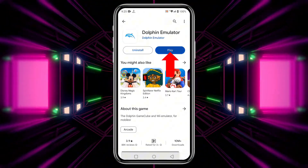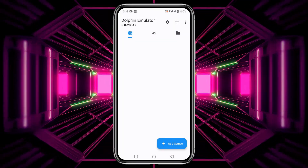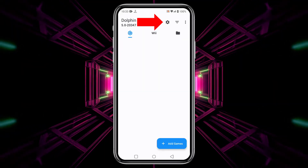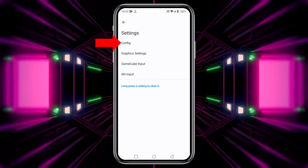Once downloaded, open it up. You'll see an empty game library since this is your first time launching the app. Before adding games, let's customize and configure the settings. Click on the gear icon in the top bar, then tap Config.